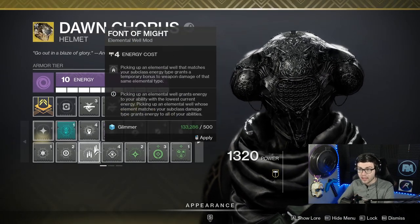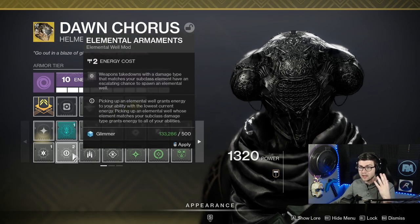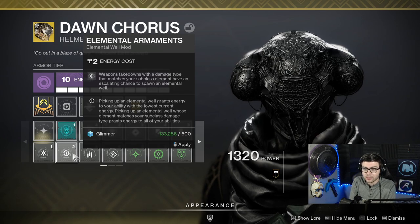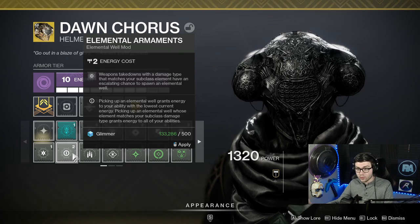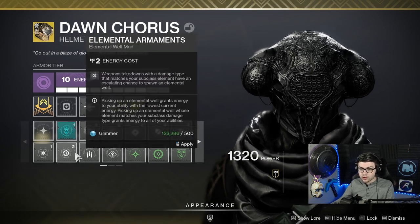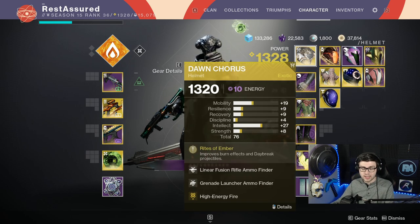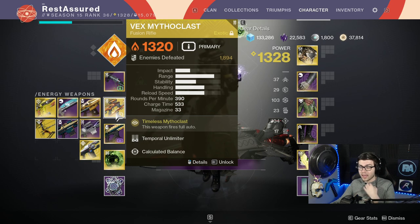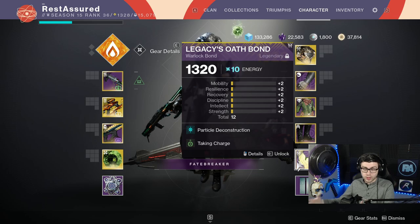If you want to run Elemental Wells instead, you can — something like Elemental Armaments and Wellspring could also work, but it would force you to run a solar subclass so you can spawn wells with the gun. I think High Energy Fire is just a little bit easier, and it's super easy to keep the Charged Light stacks up due to the fact that this is a fusion rifle and it's producing orbs. Between Quick Charge and Taken Charge, you're always going to be Charged Light.